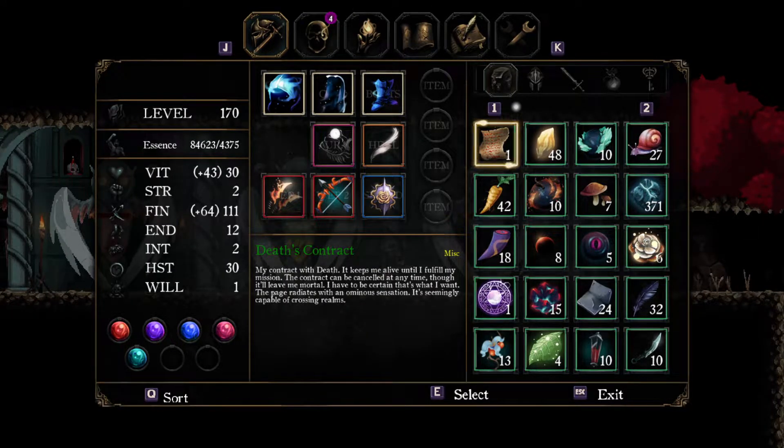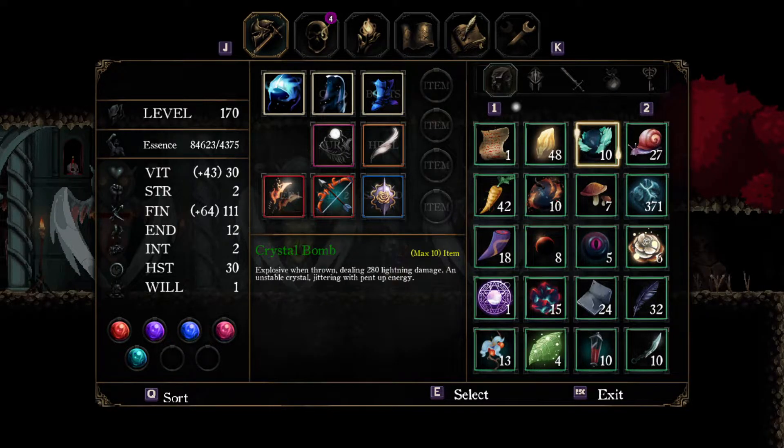Since this is a required path, you can actually do this no matter what build you're using. To start off, you can use crystal bombs to do lightning damage and fire bombs to do fire damage. There are no dark bombs, but you can use dark empowerment sigils to give yourself dark damage for 20 seconds, no matter what weapon you're using.